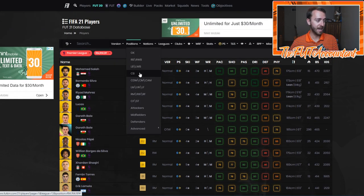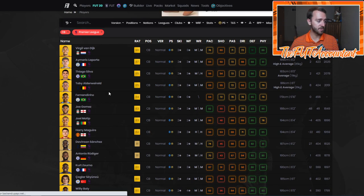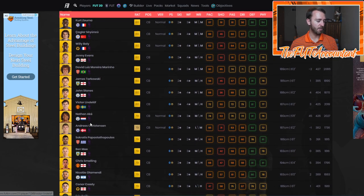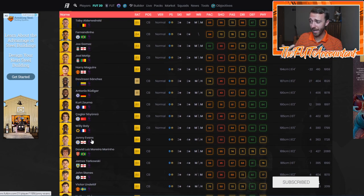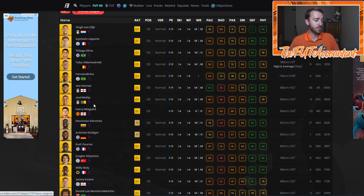Let's look at another Prem position that is kind of rare in terms of that step up in value from a starter squad to leveling up your team to the next level: Premier League center backs. There are a lot of lower tier guys — Ake, Lindelof — 1,000 to 3,000 coins to start the game. But after that, if you're going from a 79 or 80 rated center back, what are you going to buy next to upgrade? There's honestly only one card that a lot of people are going to end up buying, and that is Joe Gomez.